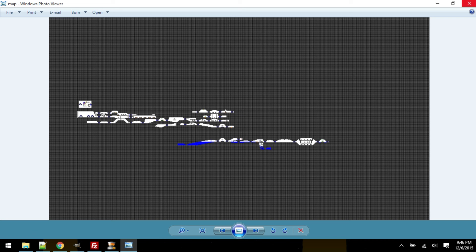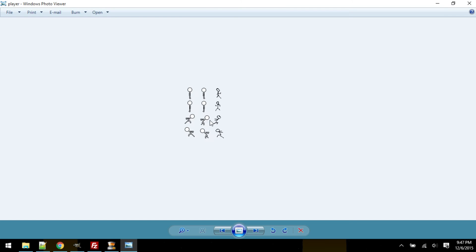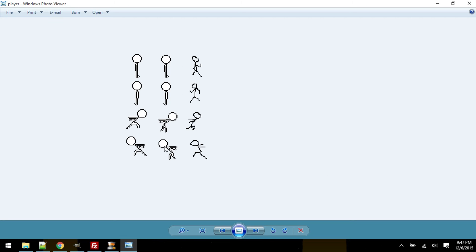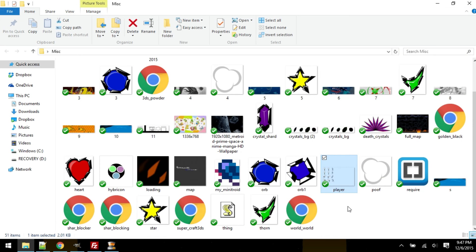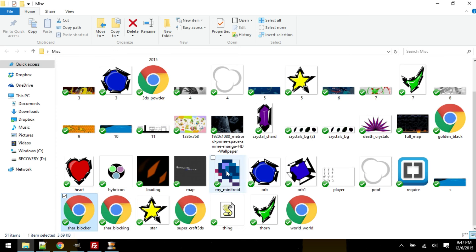These little sprite things with detailed whatever — I just never finished. I probably made that maybe two years ago. What is this? Oh, sprites of a player running. That's in that thing. Shard blocker. I wonder if this works. Nope. Let's see. Golden black — that doesn't work, but I'll show you in the GIMPs. When I show you the GIMP stuff I have, I'll show you what golden black was.